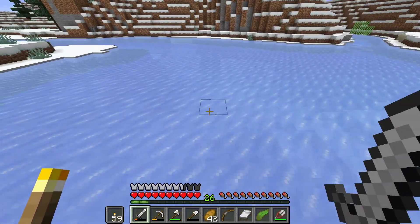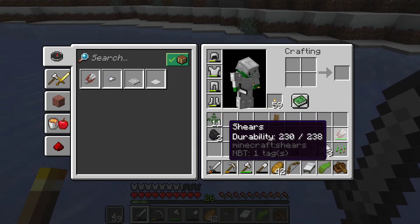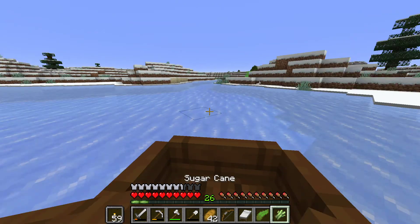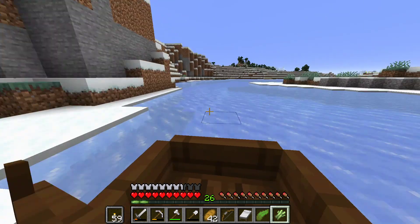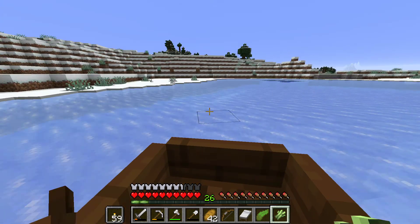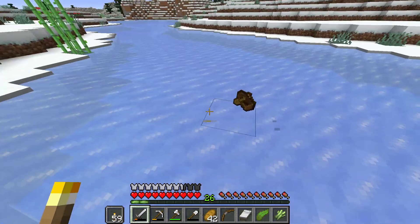We've got a bit of a frozen river here. I'll show you guys something pretty cool - if you put your boat on ice of any type it'll go very fast. You can see how fast we're going, it's quite crazy actually, very hard to control. Yeah, it can be a fast way to travel through icy and snowy biomes, so we can probably use this to get back to where we need to go.